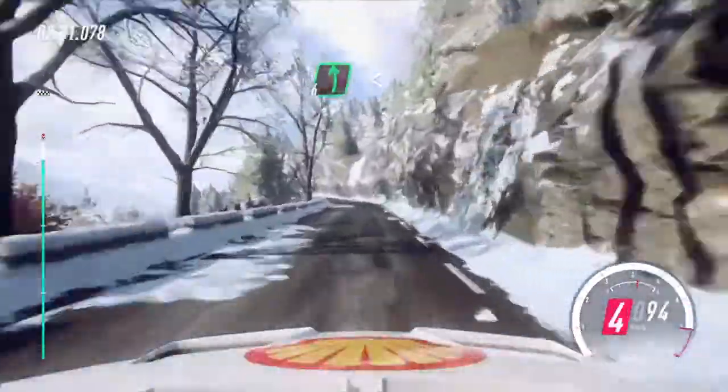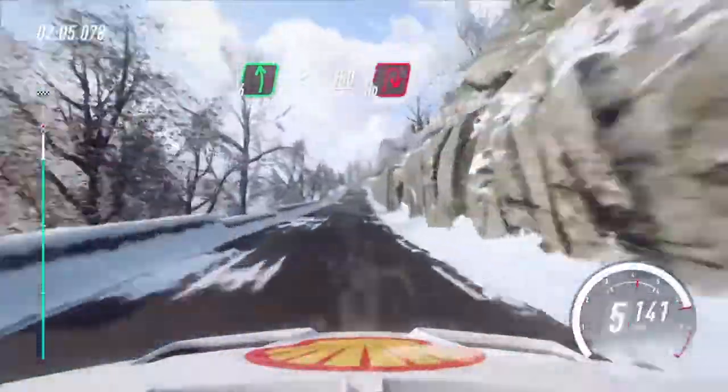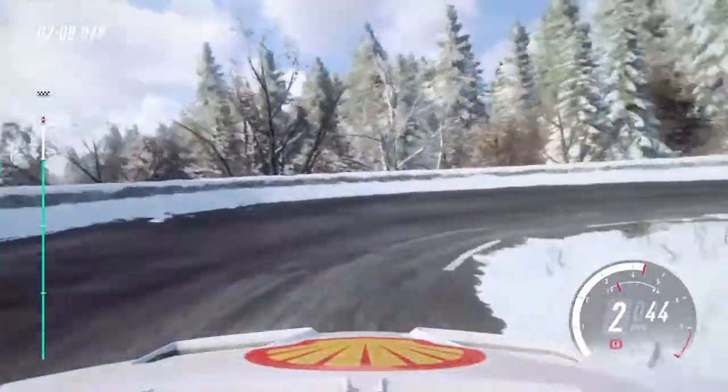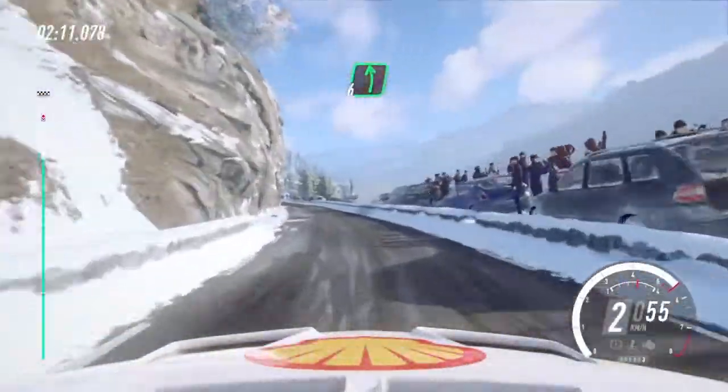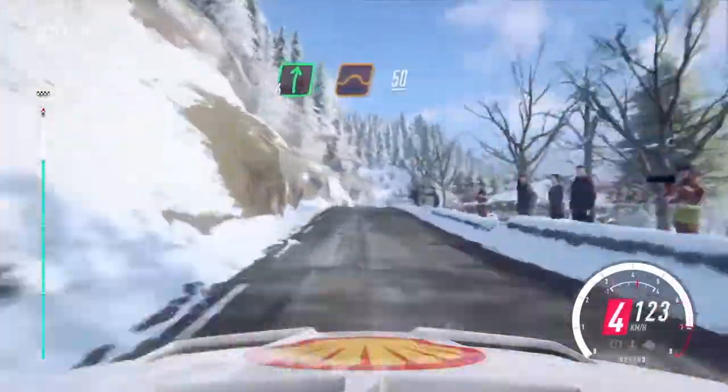6 left long, opens over crest, keep left over 150, unseen, open hairpin right, into 6 left long, 50, 6 right to the crest, jump.